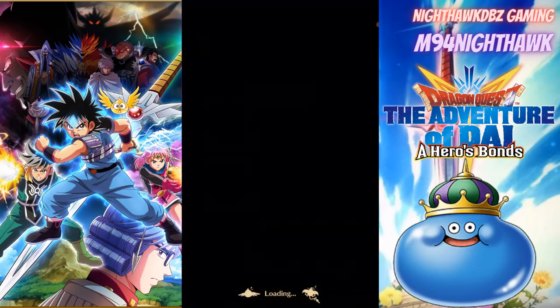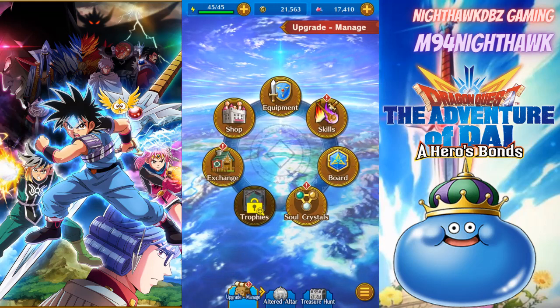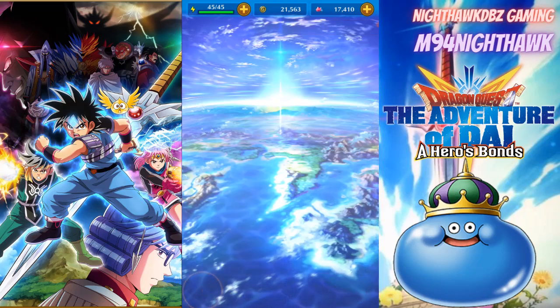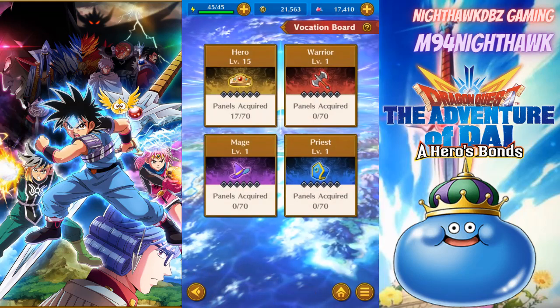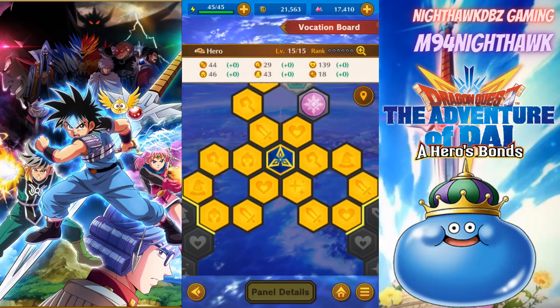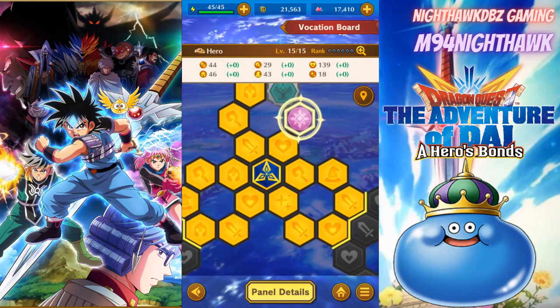Let me get back to my characters - I think it's called the board. There it is. As you guys can see, you've got a lot of different vocations - four total: hero, warrior, mage, and priest. At the moment I'm gonna stick with hero. As you guys can see, I've got a lot of these panels done.